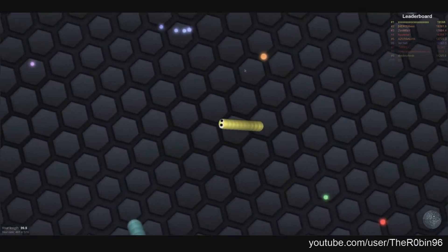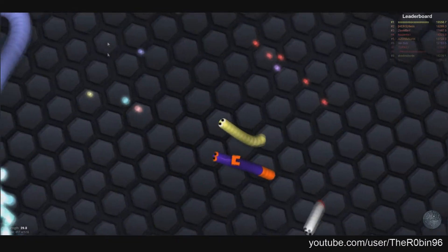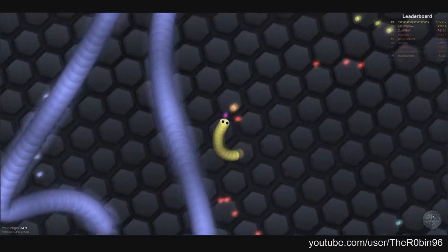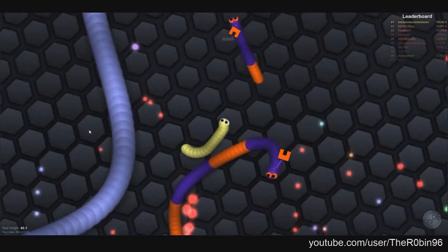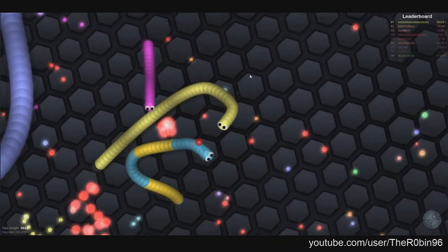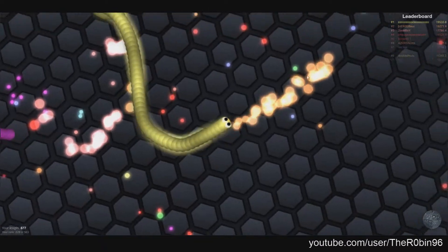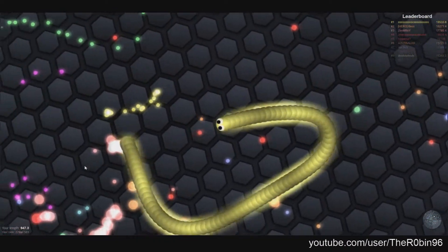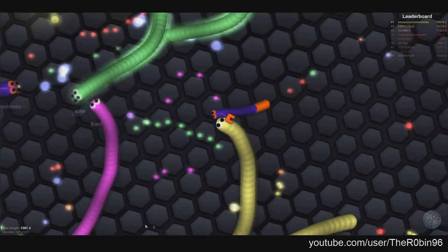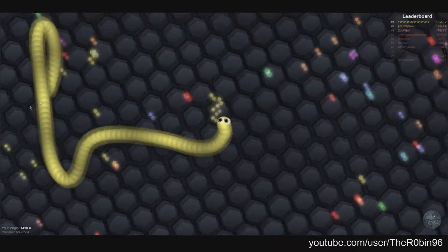So what do you have on your screen in Sleder.io? In the bottom left corner you have your length — the most important thing to know — and also your ranking, so you always know where you stand. In the top right corner you have the leaderboard where you can see the top 10 and the length of the biggest snakes on your server. In the bottom right corner you have the map of the world, so you can see approximately where you are and navigate to the border if needed.